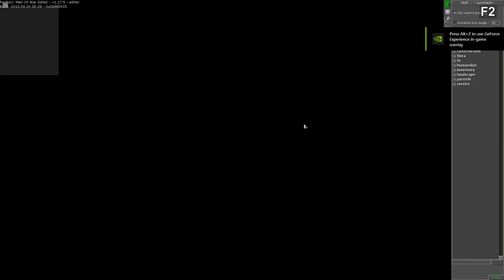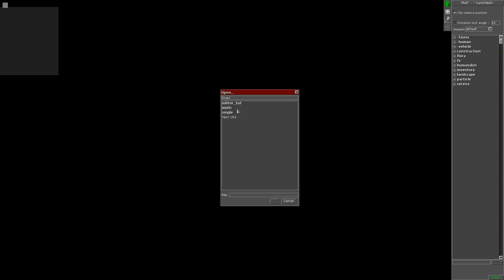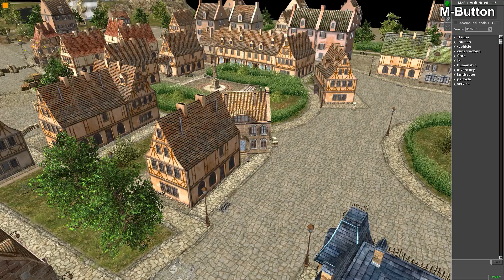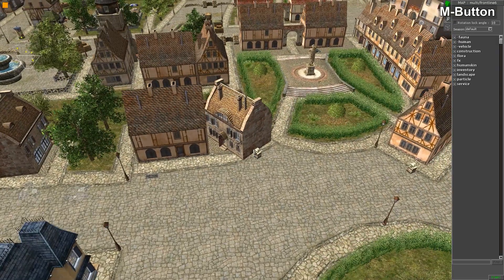First thing you do: press F2 if you're not already in the F2 menu, then press Loads and go to Multi. Front Line Six is very cool - it has this huge city where everything is destructible, which you can use to blow up everything.